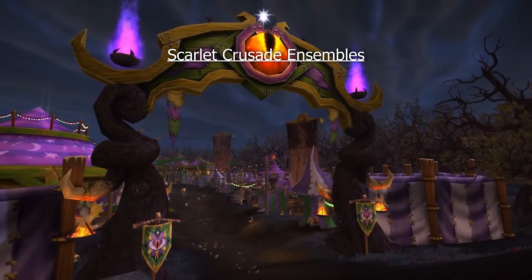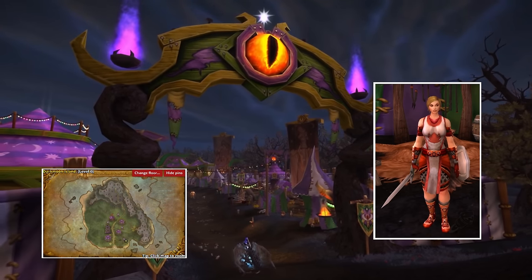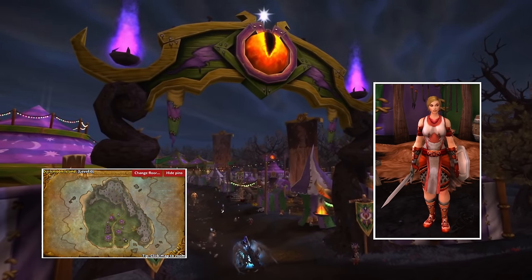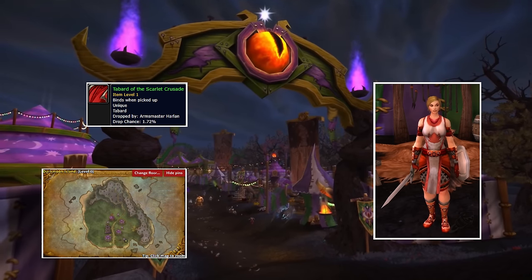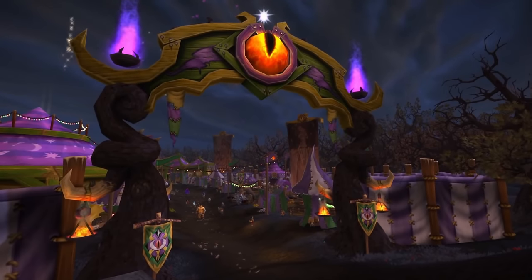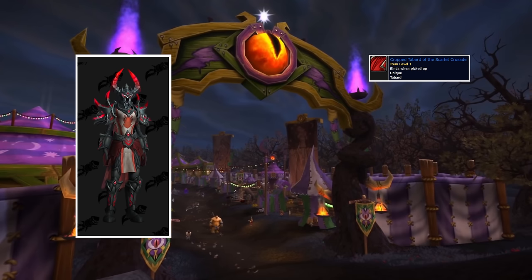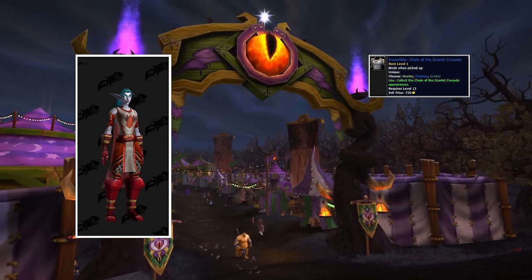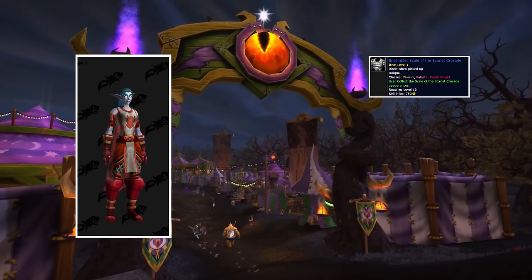Next up we have the Scarlet Crusade hidden transmog. If you'd like to look like a Scarlet Crusader, visit the Scarlet Quartermaster in the Darkmoon Faire at coordinates 58.2, 80.7. This NPC will sell you Scarlet Crusader transmog only if you are wearing the Tabard of the Scarlet Crusade — the actual item, not the transmog. This tabard drops with a 1.72% chance from Armsmaster Harlan in the Scarlet Halls dungeon. Once you obtain the tabard, visit the Darkmoon Faire and bring your big wallet. The Cropped Tabard costs 25,000 gold, the Mail Set Ensemble Chain of the Scarlet Crusade is 10,000 gold, and the Plate Set Ensemble Scale of the Scarlet Crusade is also 10,000 gold.